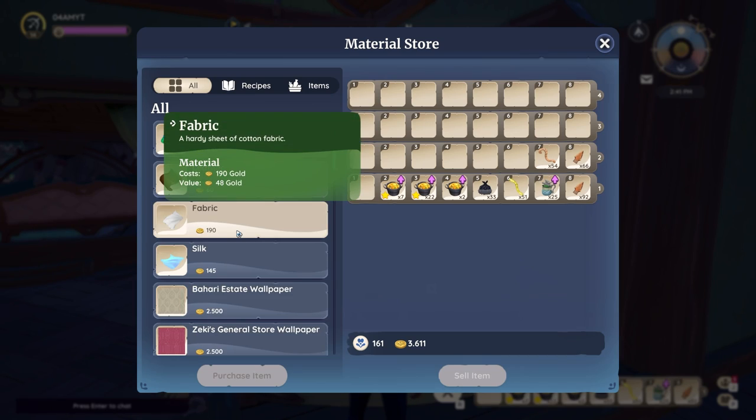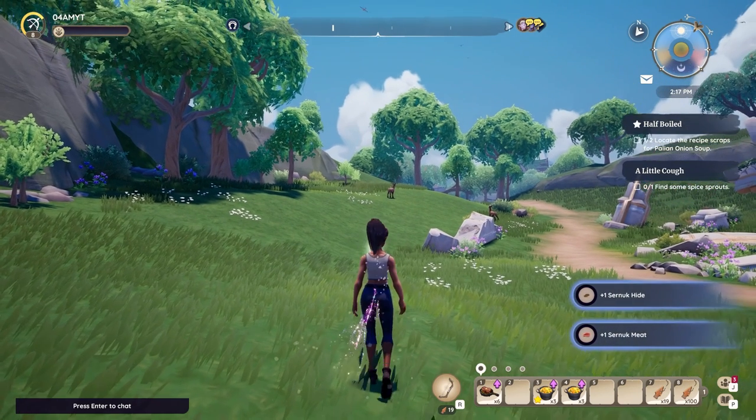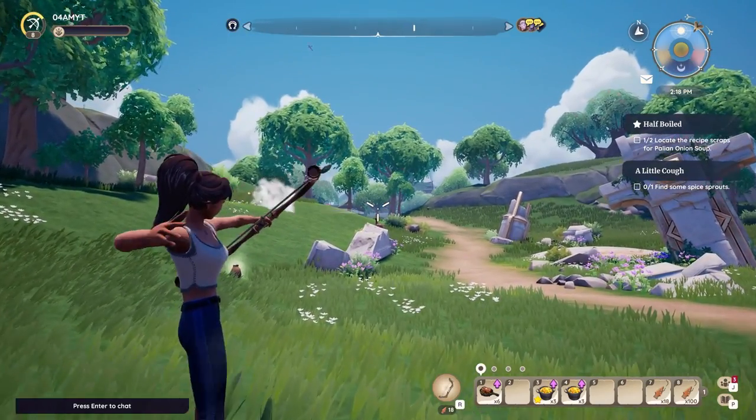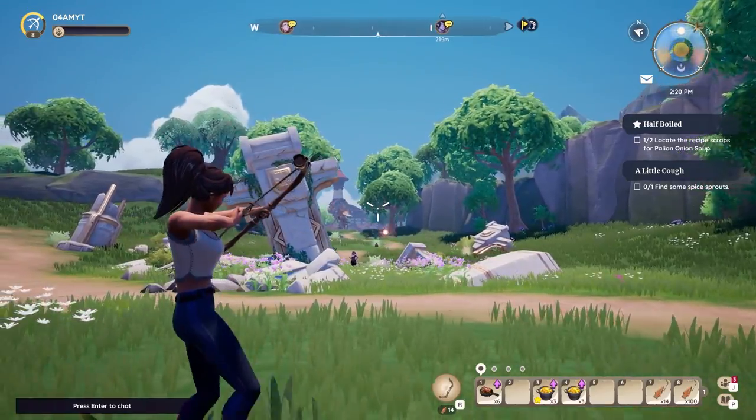Fabric can be pretty expensive though with a price of 190 gold each. Leather is a little bit cheaper at 60 each, but long story short if you decide to purchase all the items for this quest it's going to cost you a total of 512 gold.